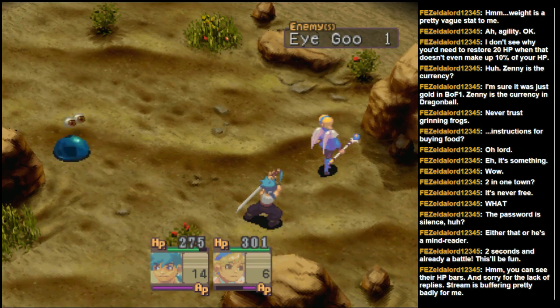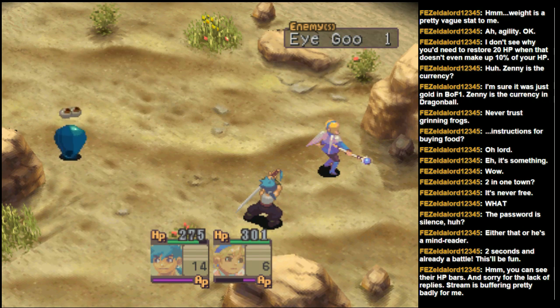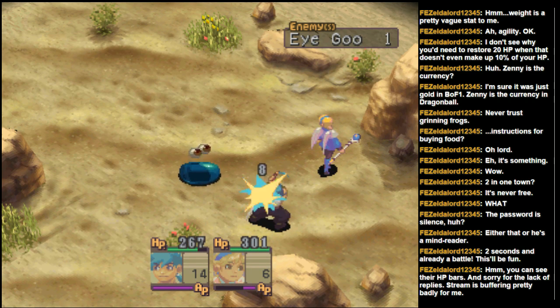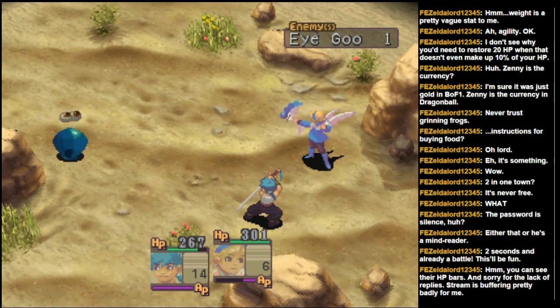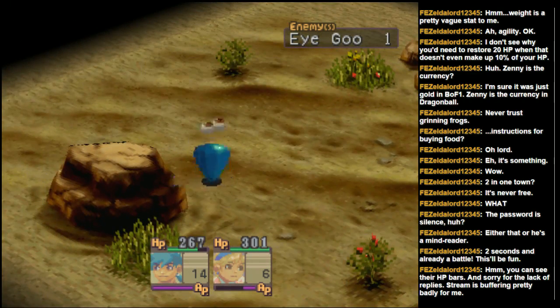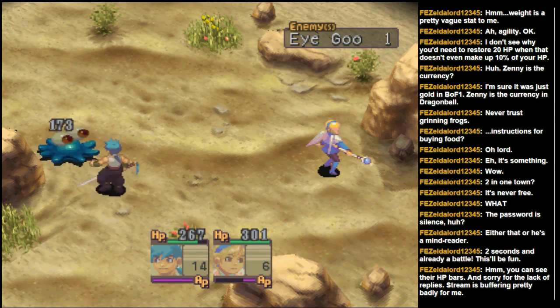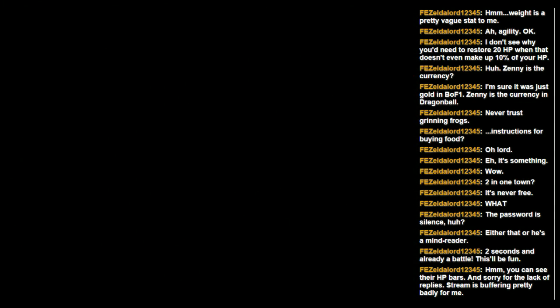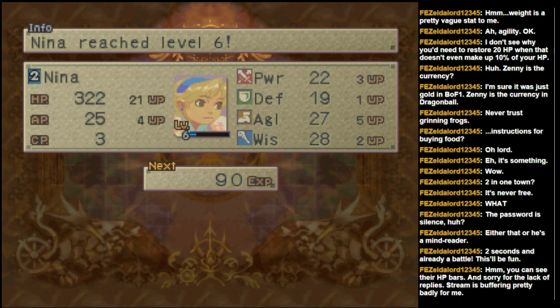There we go — that's kind of what I figured. Good, re-learned that. Let me see if I can guard with Ryu and have Nina attack again to see if she can learn Rest as well, because that's an ability I think I want both of them to have. New theory — I think only one person can have an ability. I seem to remember that potentially being something for Breath of Fire 3, but I don't remember it explicitly. Nina's power went up a lot more than I thought — she's definitely our speedy, evasive character.